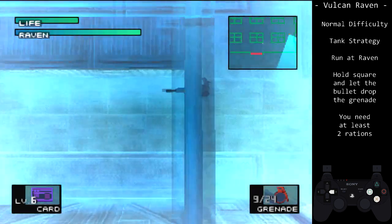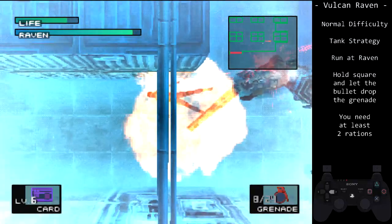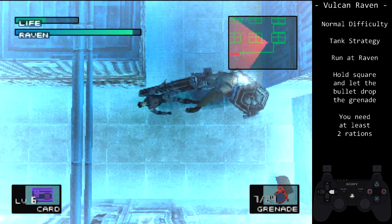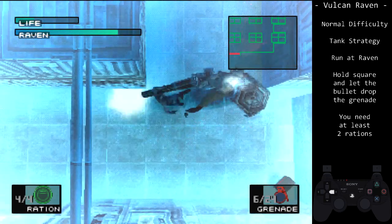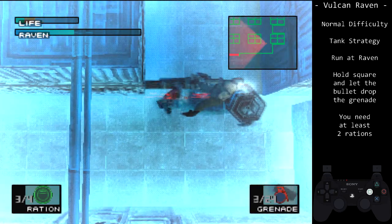For the tank strategy on normal, the margin is tighter than on easy. Unlike easy, we will just run at Raven until he shoots us, rather than timing out a grenade throw. A partial damage grenade will not force us to drop more than the required amount, as long as the rest are full damage. Don't forget your rations.